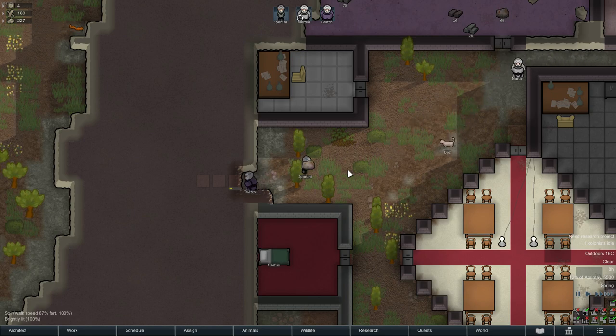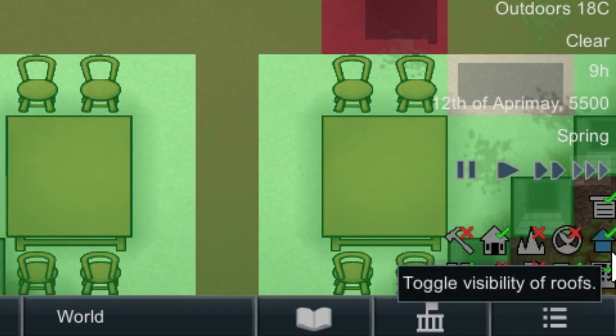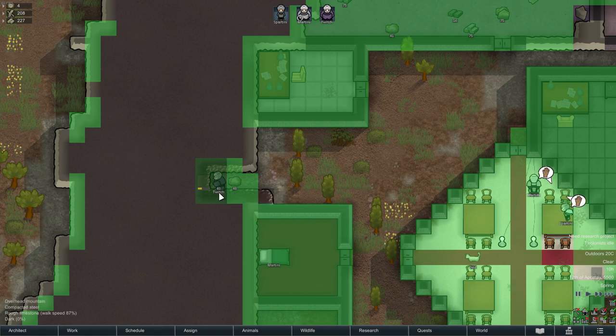Number 1. If you're mining in a mountain, you risk infestations. Infestations can only spawn in an overhead mountain tile. If you go to the bottom right and click this button, the game will highlight the overhead mountain tiles in dark green, and the thin mountain roofs as well as man-made roofs in light green. This way you can easily check if there's a risk of infestation near your base.